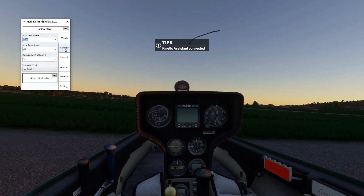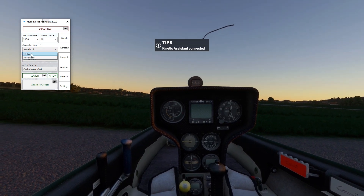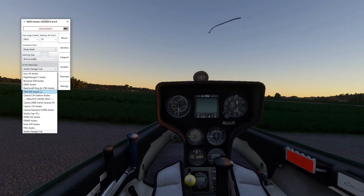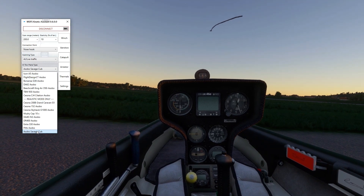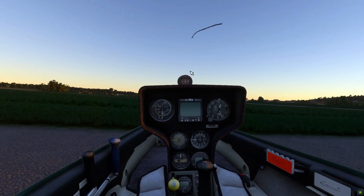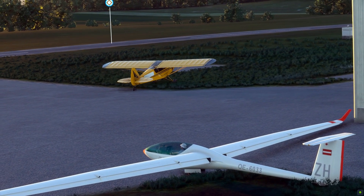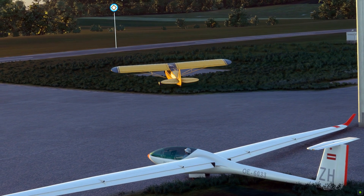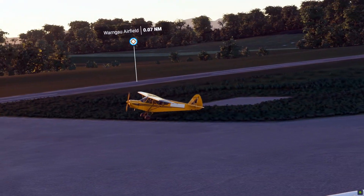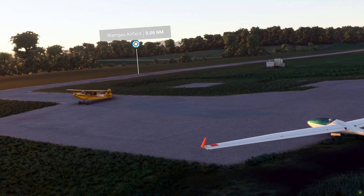Select preferred rope and connection point parameters, and this time you can choose any aircraft you want. Press the ID Tow button and wait until the plane taxis to the runway. It does not care about your position, so be ready to release the rope in case of collision danger. If the tow plane gets stuck and is turning around, some object is blocking it – like a ground service unit, another airplane, or even you.